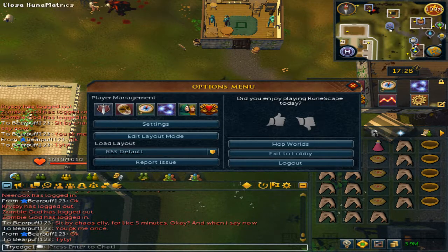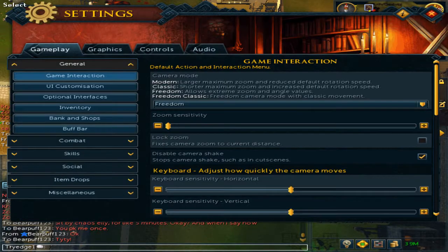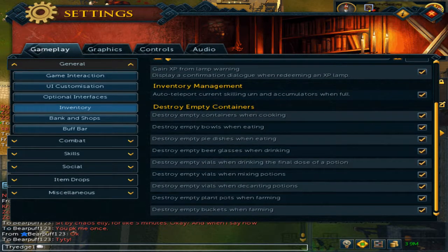Next up, open your settings. Go under Gameplay and General, then go to Inventory and scroll down. Where it says 'destroy empty bowls when eating,' uncheck it. Where it says 'pie dishes,' uncheck it as well.